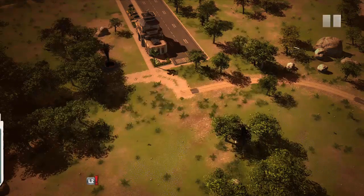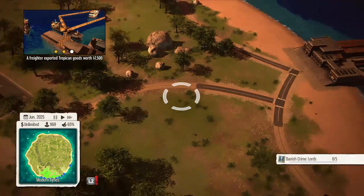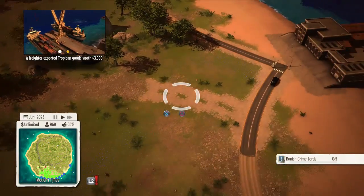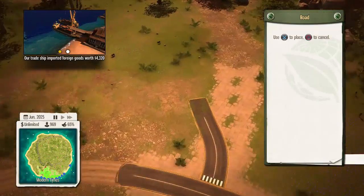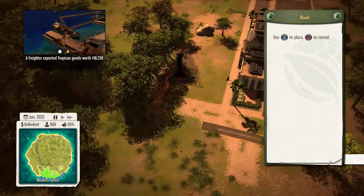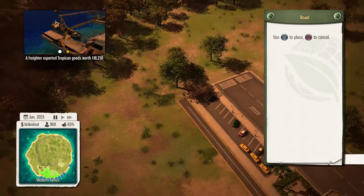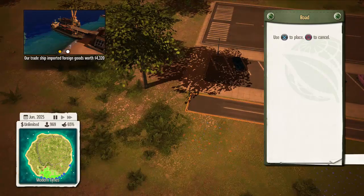I might demolish this road. Oh no, I've messed it up — that's just going to be an episode of me demolishing roads. Right, stop. I think that's fixed. I need to build the road around to the car park. Let's build it to there — yeah, that's good enough.